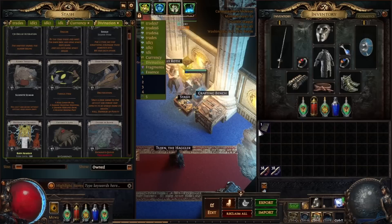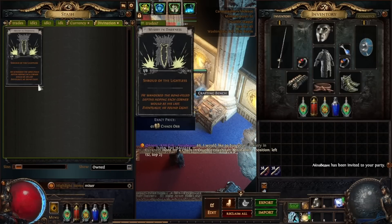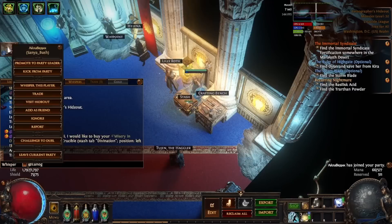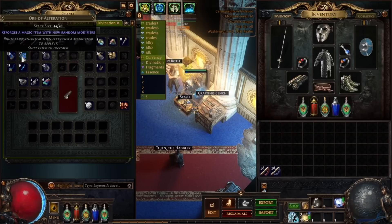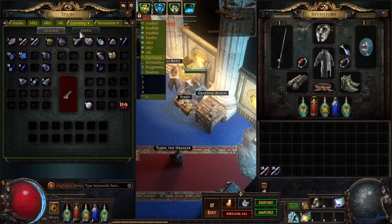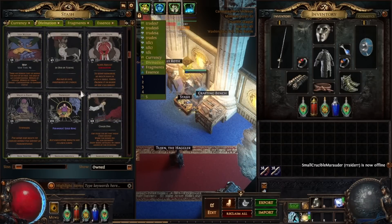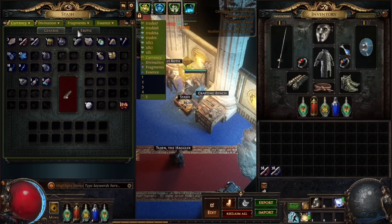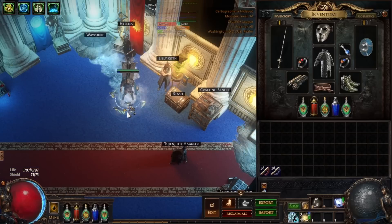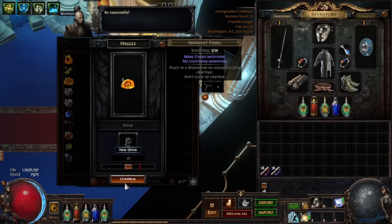You're going to end up with a lot of random currencies from turning in certain divination card stacks — things like chance orbs, alteration orbs, vaal orbs. You want to liquidate all of that back into chaos and keep opening decks with it. Since you don't have to worry about keeping that currency — you can buy it later — just liquidate everything into pure currency so you can keep buying stacked decks.